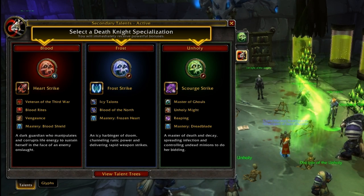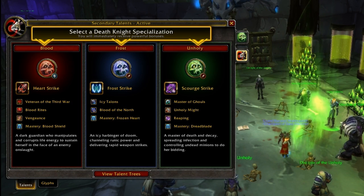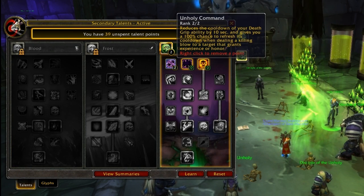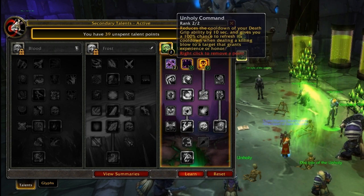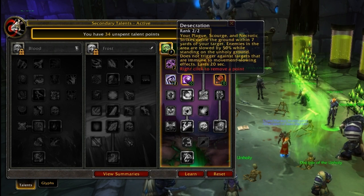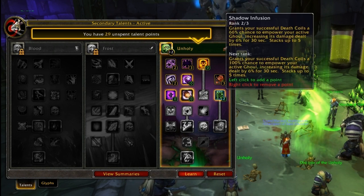Hey guys, I'm speccing the second spec of my Death Knight back to Unholy, so I figured I'd throw you into what I'm doing. Versus Unholy Command, which reduces the cooldown of Death Grip — these basic talents in the first couple tiers are pretty standard, you'll see them in everything.